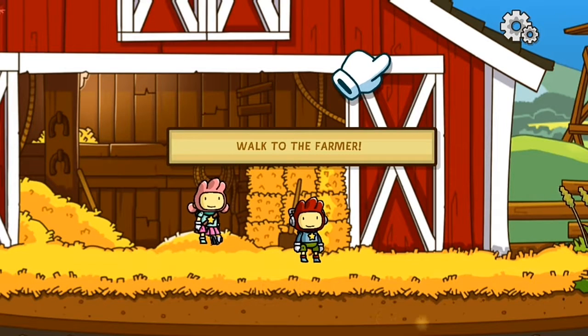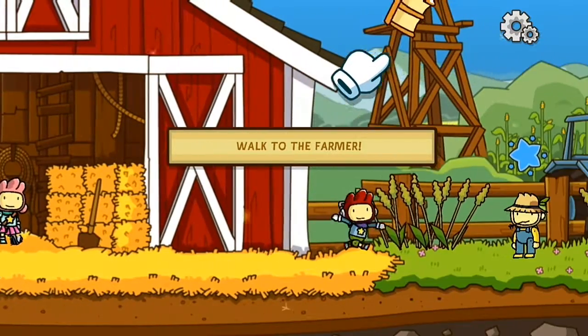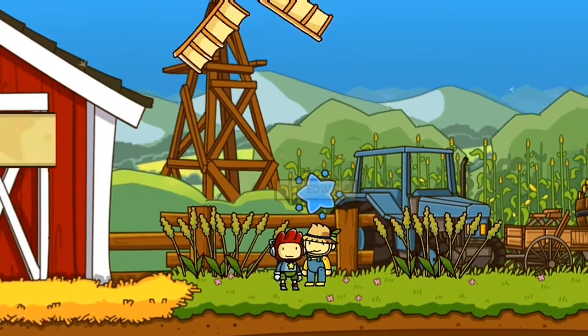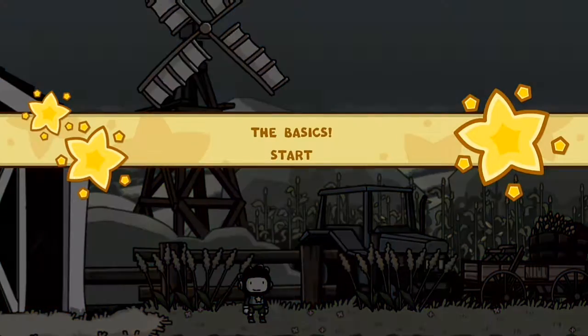Okay, we're actually back in the game. That was an awesome storyline. Lesson learned — never trick old man. Let's walk to our brother Edwin here. Tap Edwin. The basics: earn a star by helping Edwin with his award-winning pig. Start.